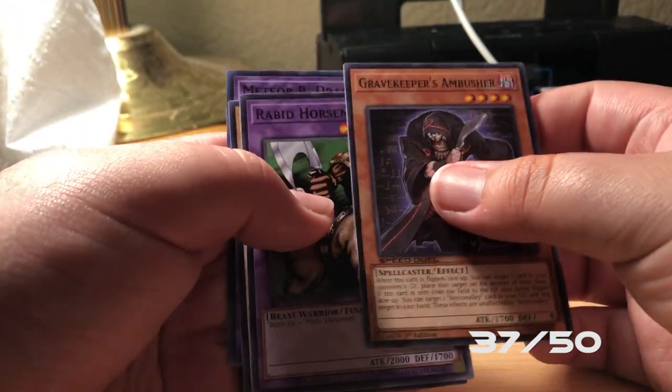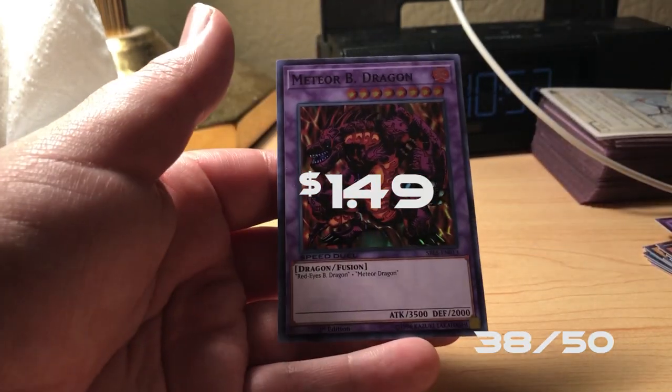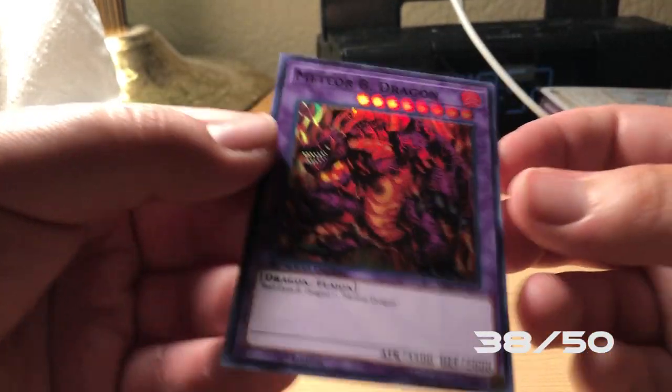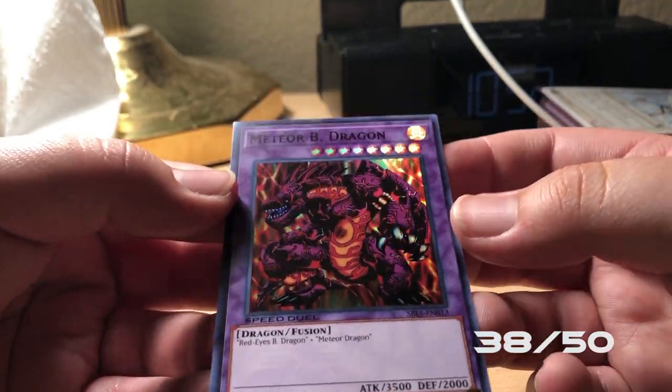We got a Gravekeeper's Ambusher, Rabbid Horseman, Mystic Horseman, and — oh! — Meteor Bee Dragon. Oh my goodness. Oh baby, look at that!